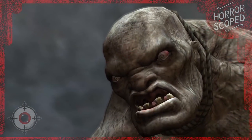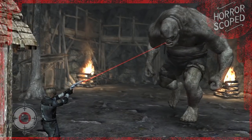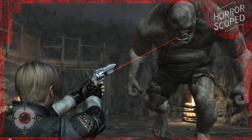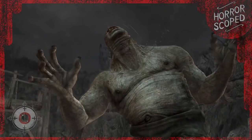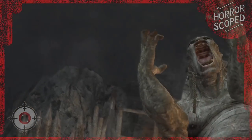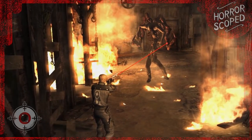As you progress further along in the game, you run into Capcom's version of Shrek — El Gigante. Besides the cool cutscene that occurs when you first run into him, his intro lasts about as long as his outro.